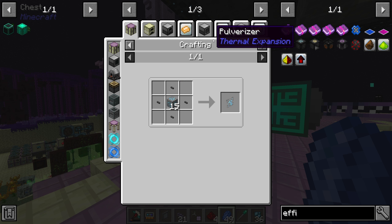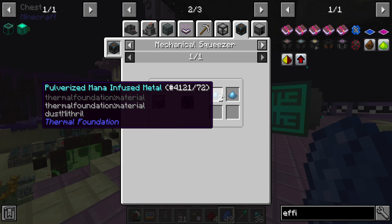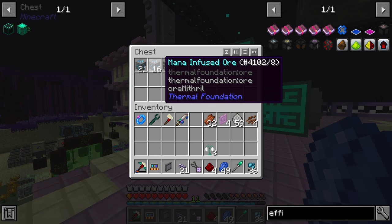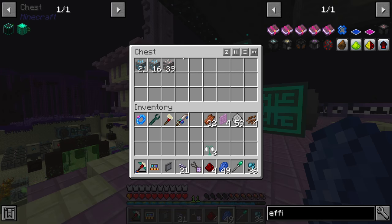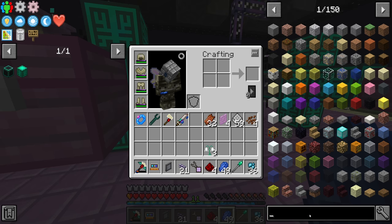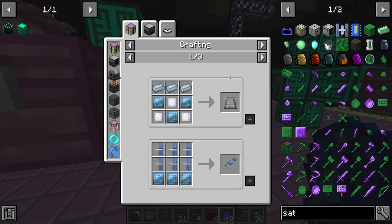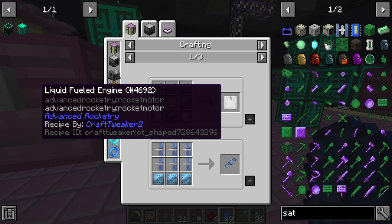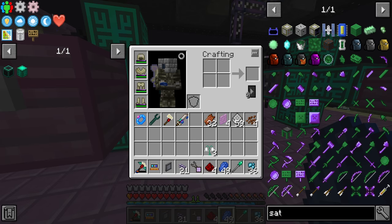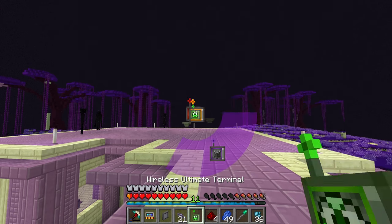Do we get double if we run mana infused ore through the SAG mill? We totally do, and I assume we could run it through the mechanical squeezer to potentially get triple. So potentially up to 48 mana infused ingots from 16 mana infused ore. It's mostly the items we need to make rockets and satellites — the satellite recipe needs six mana infused plates, and looking at the recipes we need it for the liquid fuel engine and our space station too.